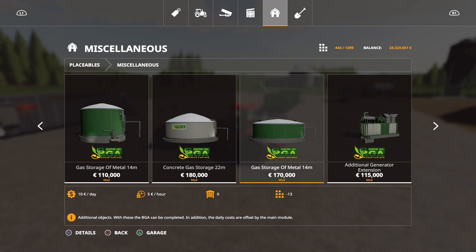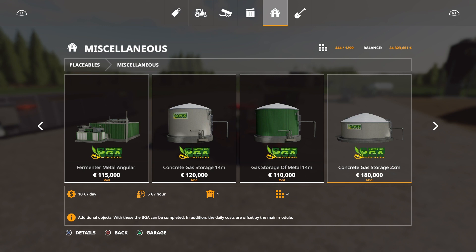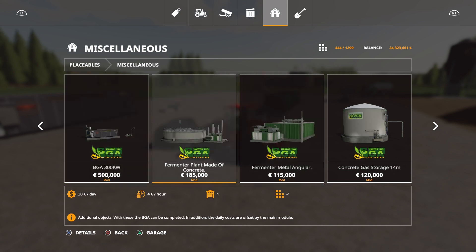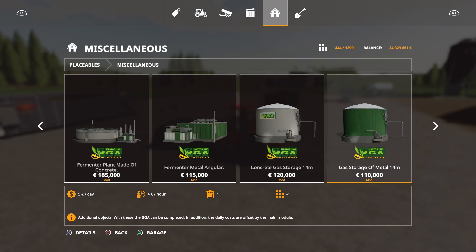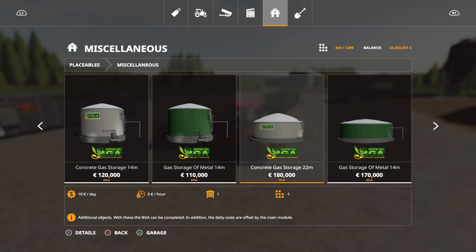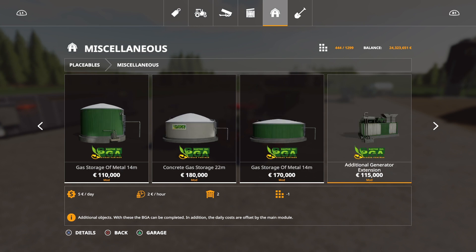All of these extra buildings pay out a certain amount per hour, which covers the daily running cost. The fermenter plant round pays 5 on easy, 4 on normal, 3 on hard per hour. The metal one pays 5, 4, and 2. The 14-meter gas storage concrete and metal both pay 5, 4, and 2. The 22-meter versions pay 6, 5, and 3 each. The generator pays 3, 2, and 1.